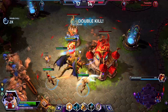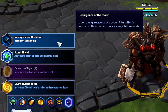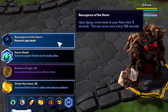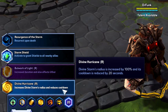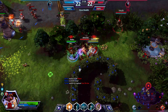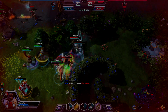At level 20, Resurgence of the Storm is obviously the auto-take, but I will not be having it in this guide. I feel this ability is far too powerful and needs to be removed or changed. So my bias is going to show again and I'll be taking Divine Hurricane, increasing the radius of your Divine Storm by 100% and lowering its cooldown to 50 seconds from 70. Such a great ability, and this just makes it better.